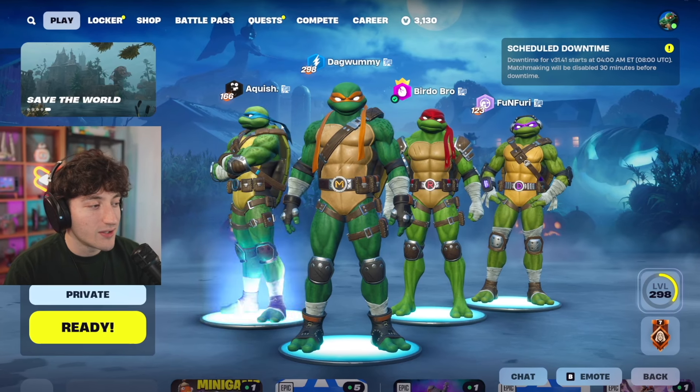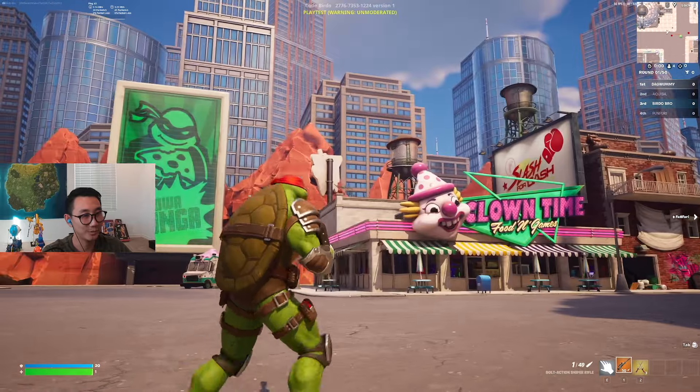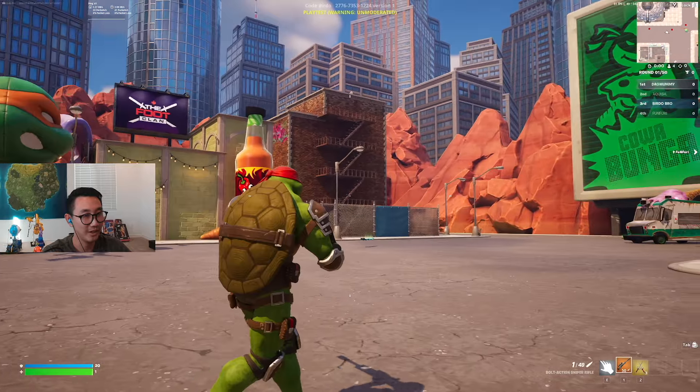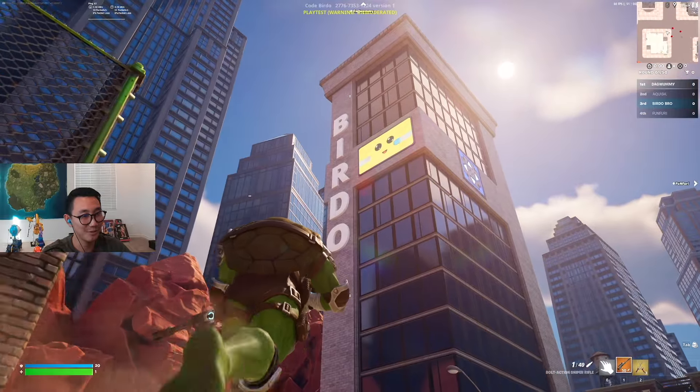That's fire. We got the whole TMNT squad here, ready to go. So first we got the skyscrapers — like we're in the middle of New York — and then I put every prefab, so clown time, and this is the Birdo building.